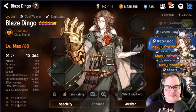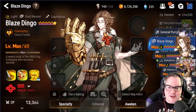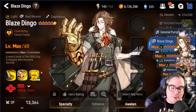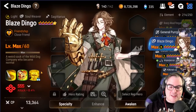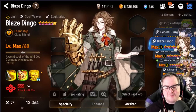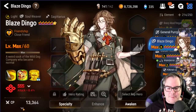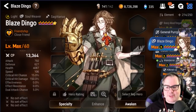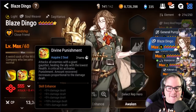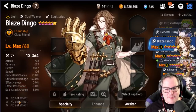Blaze Dingo — I had a lot of hope for him and I love his design. The reason I built him was to go alongside Vildred on an offensive set with Celestine to farm stuff faster where Vildred can't solo. He does that just right, but I haven't really been using him and I'm not sure why. He's got great base speed, great everything. Maybe after this video I'll give him some gear — he definitely deserves more love. I don't fully regret six-starring him, but kind of.